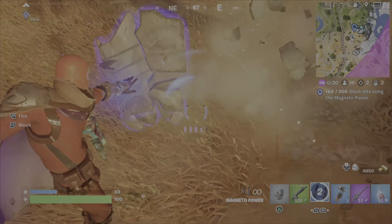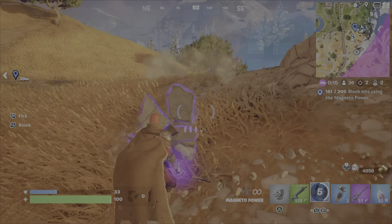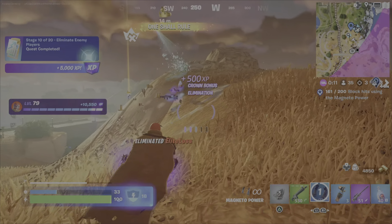There is a secondary function which allows for a defensive measure, as you can see there. What I've been trying to do is use that to soak a little bit of damage, wait for the reload, and then launch in with the actual Magneto ball.